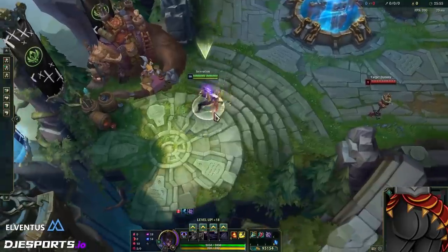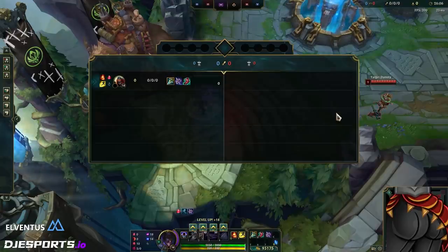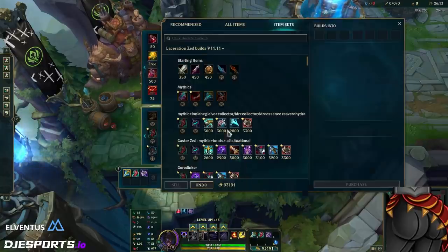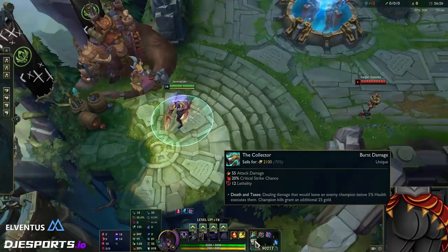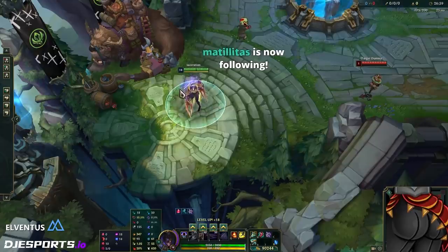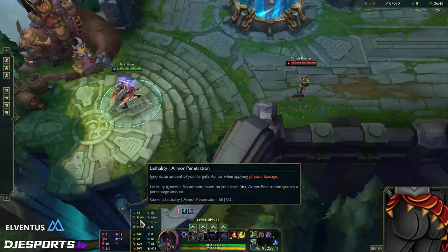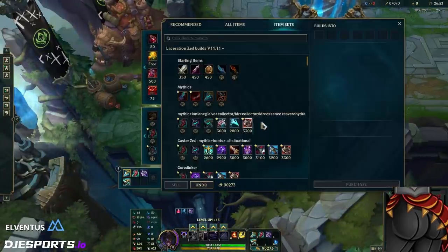Your next item is your choice of either Collector or Lord Dominik's. The way you make this decision is just look at how much armor they have. If they have a tank top, no armor in the jungle, and their laner is building Zhonya's — no armor on ADC, no armor on support — so like two out of five are building armor, I'd probably still go LDR just because of the Zhonya's. But you don't really need LDR if you have 55 lethality plus Sudden Impact — that's like 62 — plus the execute and crit damage.